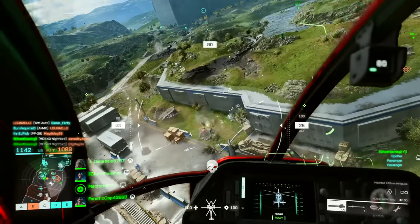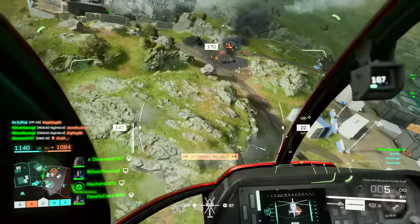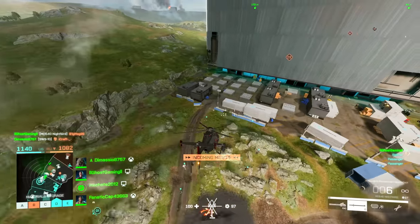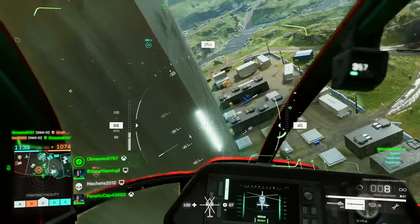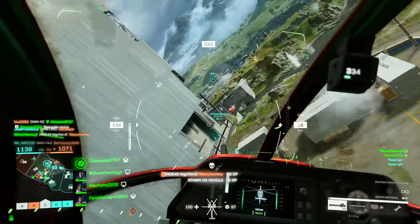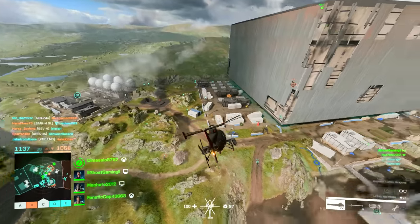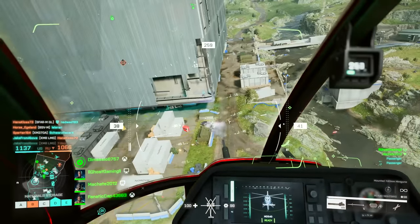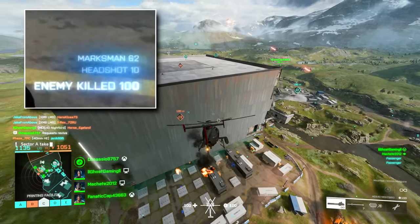A couple of other interesting things Temporial has found: marksman bonuses. The latest game update also features hints regarding the display of actual damage numbers near the hit indicators, so if you get an assist you can see exactly how much damage you did. And in the case of marksman bonuses, you'll get extra XP for a sniper kill the further away you are, as we did in previous games.